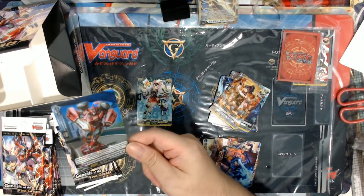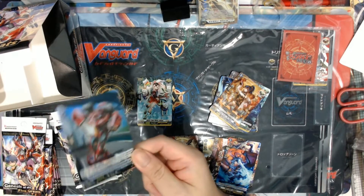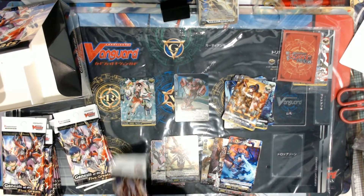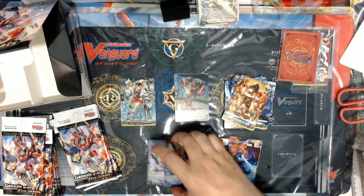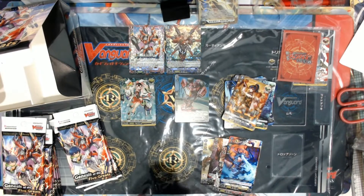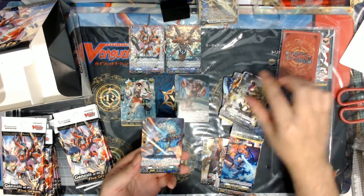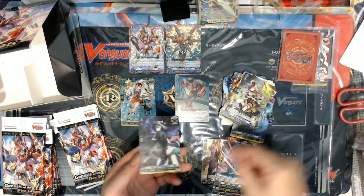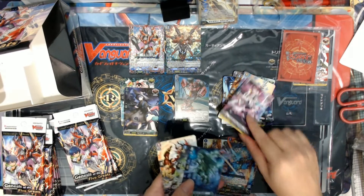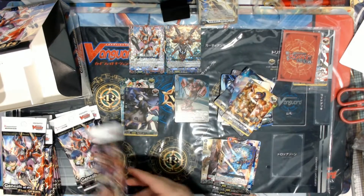Our first double rare — Hyperspeed Robo Chest from Brand Gate. It's so bright down here, I'm just gonna put the double and triple rares down there. A rare and a hollow — our second hollow card. Oh, there's no rare, okay, so wait.